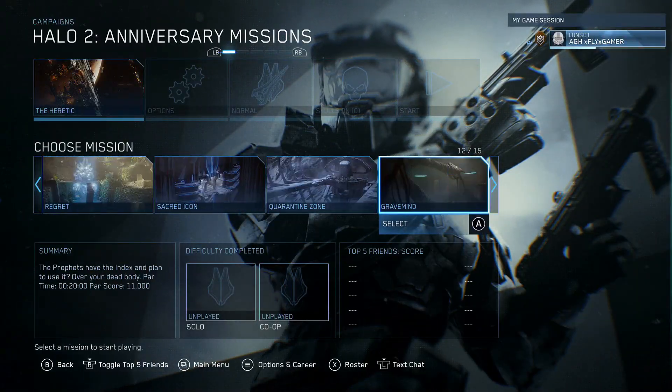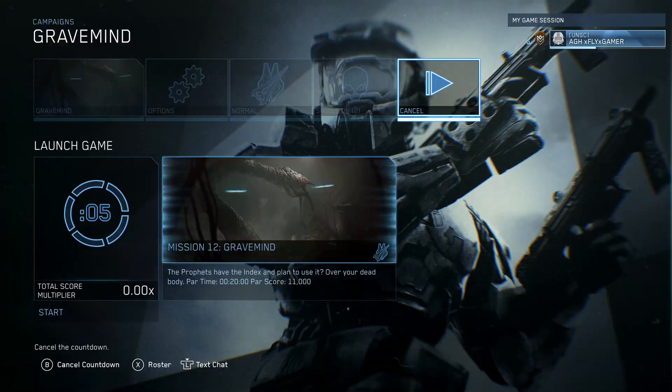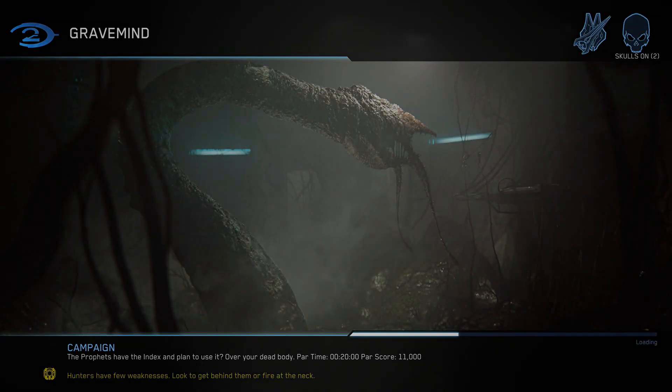On Halo 2, you can only find these on any difficulty with the use of the Aquaphobia Skull, starting with Grave Mine.